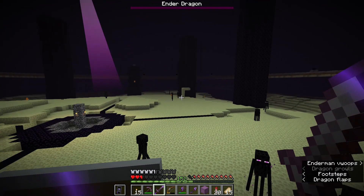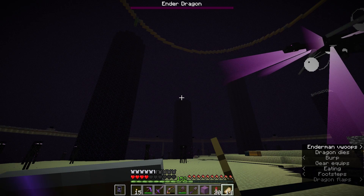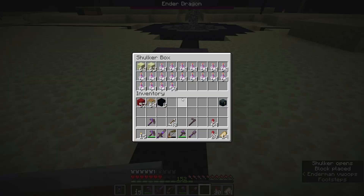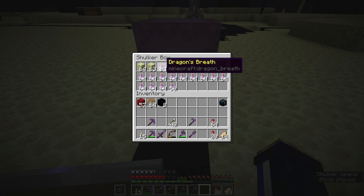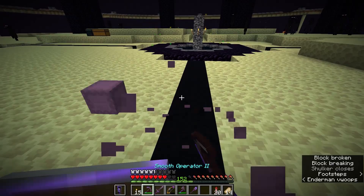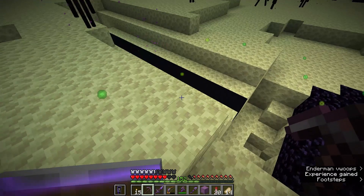The dragon is taken out and I ended up taking a lot of damage just from standing on top of one of those towers — the dragon really came at me there for a second. But it's all done! The dragon fight is over and I've got myself more or less two-thirds of a shulker box filled with dragon's breath, and that should be more than enough for what I have planned for the museum.